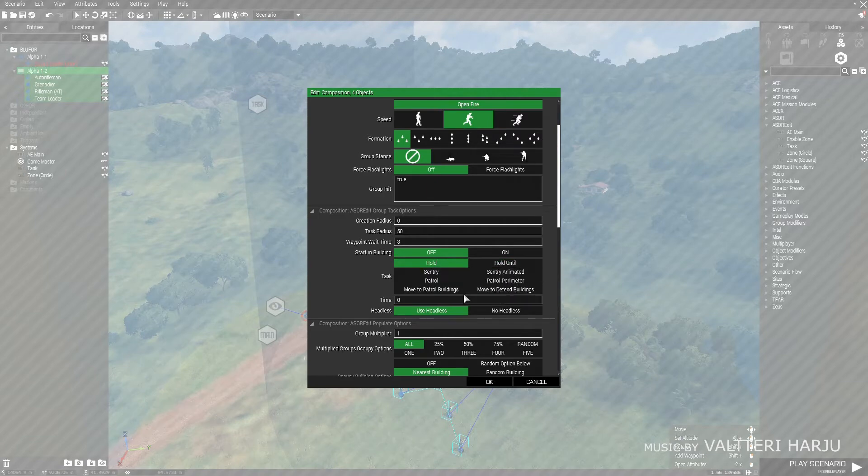'Hold' means they will stay in place and are disabled from moving. It's used to place units in very specific positions — like in the corner of a building, or on the edge of a ledge where if they move they'll fall off.